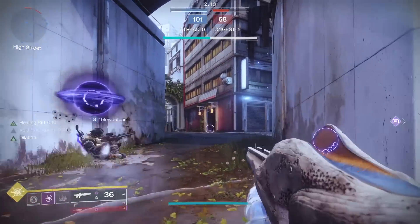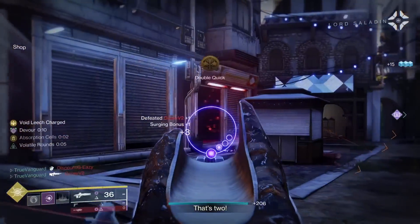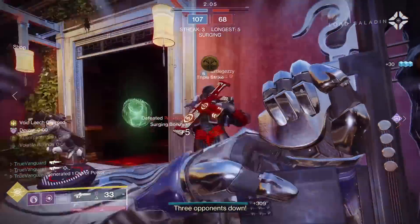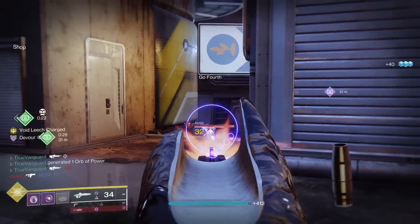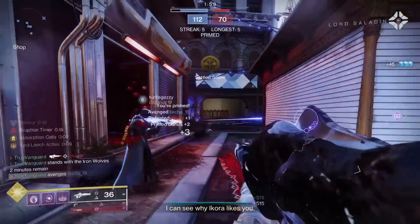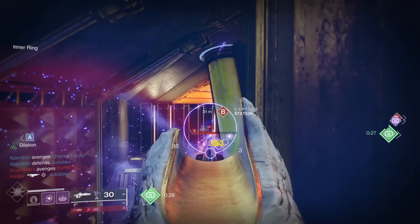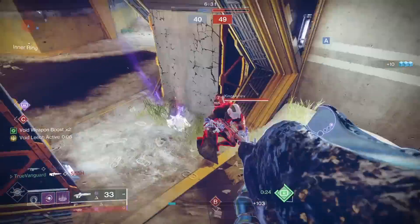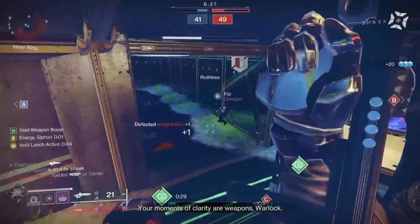Last season I created a build that focused on the use of the Collective Obligation Exotic Pulse Rifle in PvP, but since then I've refined it and we also have a brand new series of seasonal artifact mods that directly affect the utility of that build and take it to the next level. Some of the things I'm doing with this build are genuinely criminal and I can't wait to share it with you. The thing I love about this build is that it can be as simple or as complex as you want it to be.